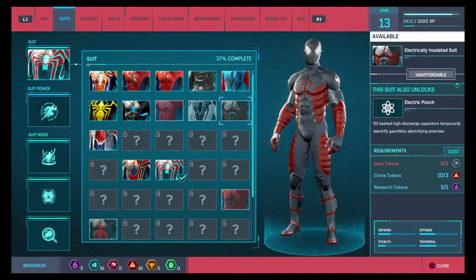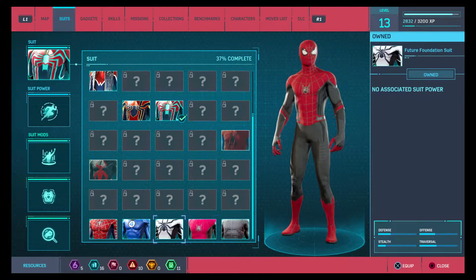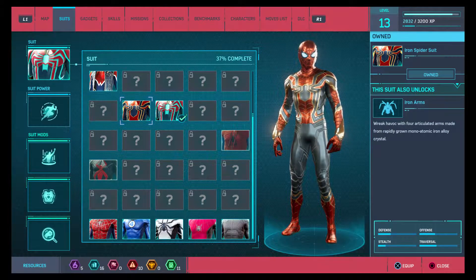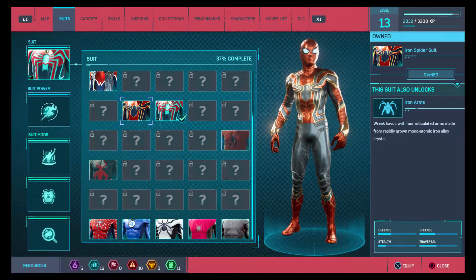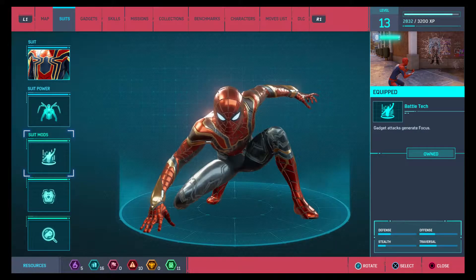I know we're not fighting Electro, but why not check out this suit? No base tokens - I've run out. I like the Raimi suit and the Future Foundation suit - they're like one of my favorites. Don't like Spider-Punk either. This is actually my favorite Tom Holland Spider-Man suit - the MCU Iron Spider suit. It unlocks the Iron Arms ability: 'Wreck havoc with four advanced arms made from rapidly grown mono-atomic iron alloy crystal.' I don't even need to spend anything for that new costume.